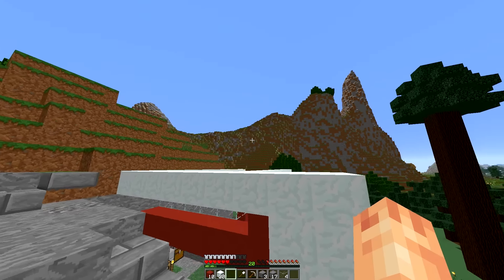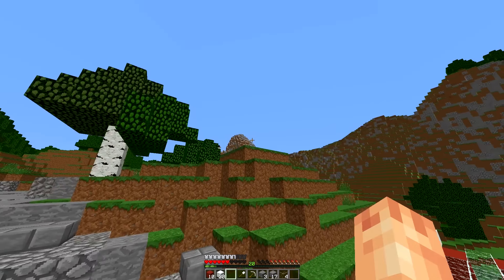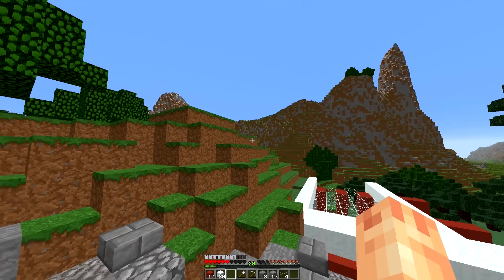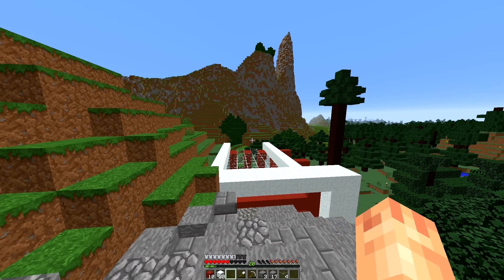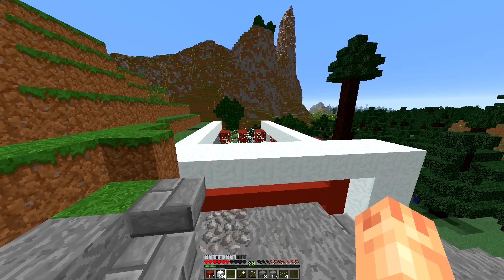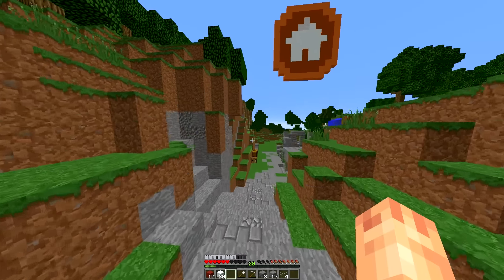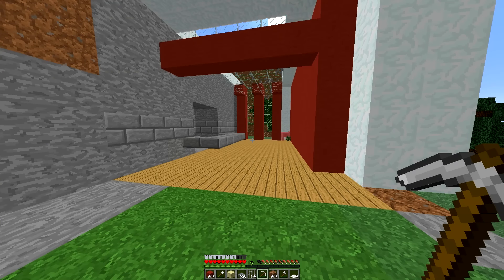We also need to do the KFC sign above it. I kind of want to do what we've done for our logo so everyone can see it. When people are searching around from the spawn area they'll be able to see the massive KFC logo and know where to go to get their KFC. Let's head back, get some wood, and make some tables and stuff.